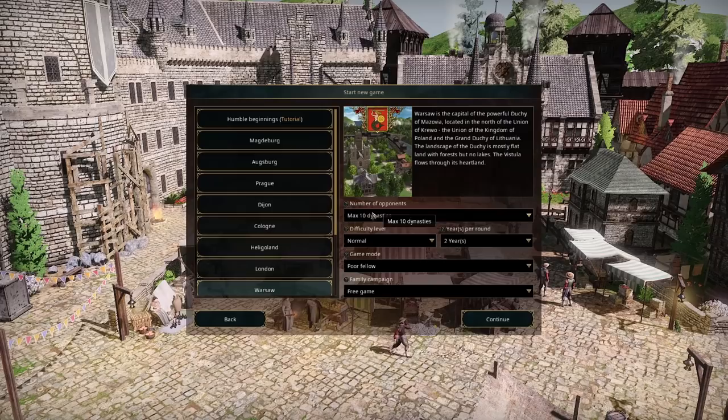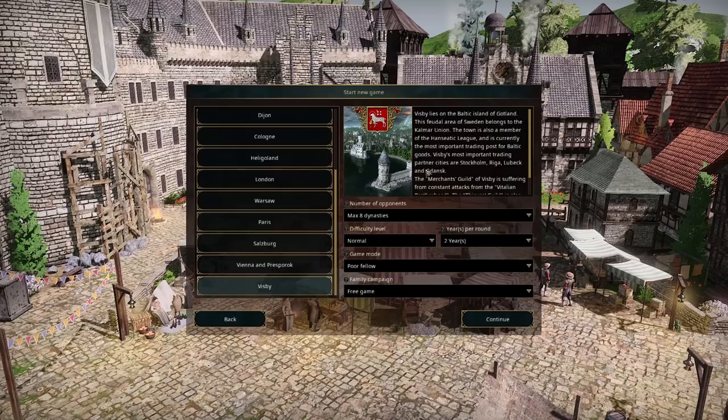But something else piqued my interest a little bit more. This time our Guild 3 story is going to take place in Visby, right at the bottom of the list. We're going to set up shop in Visby and see how we get on. I went to look at the map and it's really interesting. I went, yeah, I think we should play our game in Visby — though I know nothing about Visby. Sorry, people of Visby. So I did a spot of Googling.